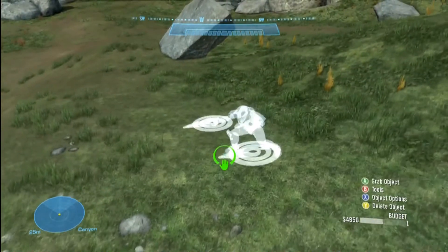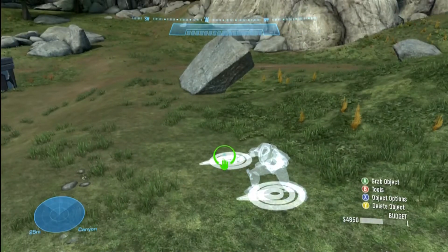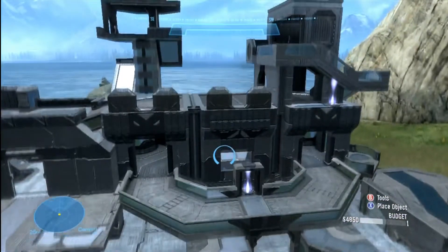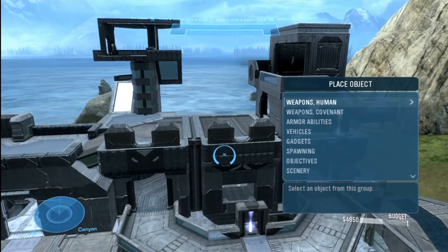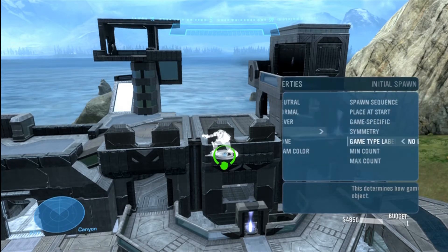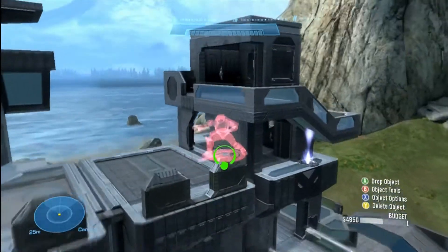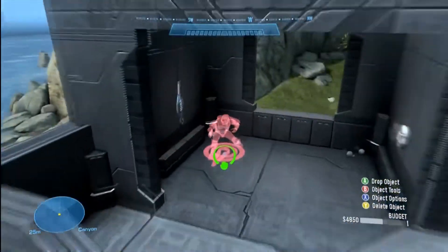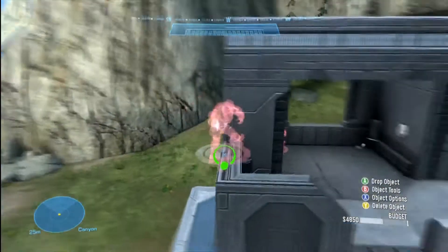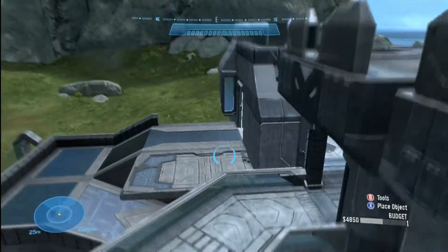I removed the basic spawn points since I don't want them. The first thing I always do is set up the Red Team — when I go to team color it's the first color, so it's quick to reach. I'll set up two red team spawn members here as a minimum just to get through this without wasting time repeating movements.